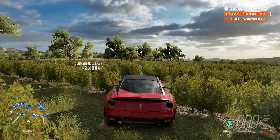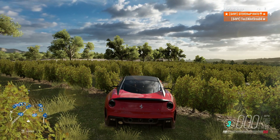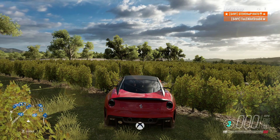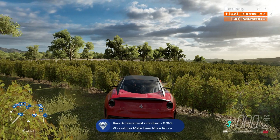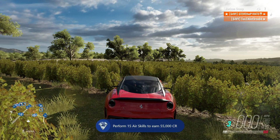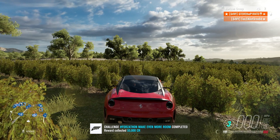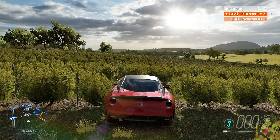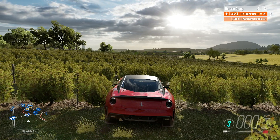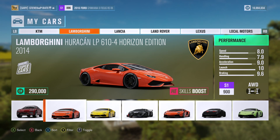The ultimate skill chain is there on the left. For those of you that didn't know, to get an ultimate skill chain to pop you need to get a minimum of 120,000 points. And like I said, we will get the 15 air skills as we're trying to do the ultimate skill chains, bagging ourselves 55,000 credit. If you want to get it done even quicker, I recommend getting yourself in a Horizon Edition Skills Boost car.